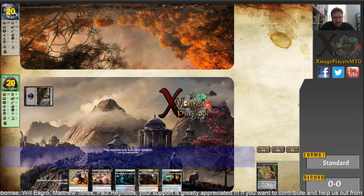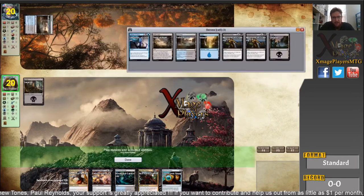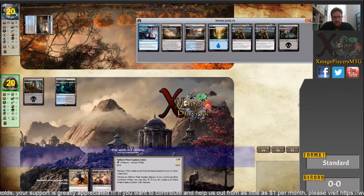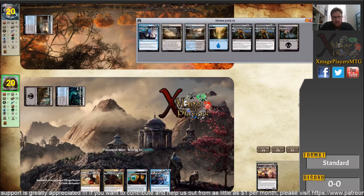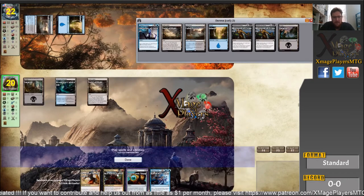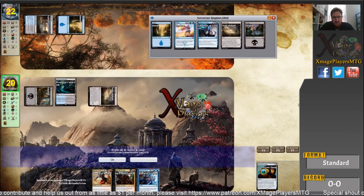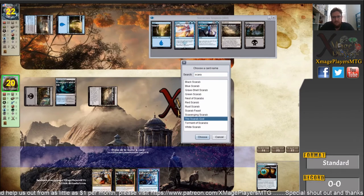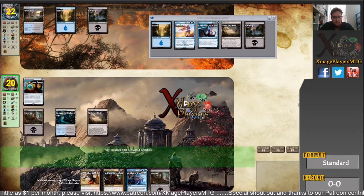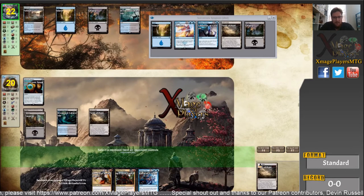I'm on the play this time. I'm going to Duress first because I want to play Fathom Fleet Captain on turn two. I get rid of one of his Moments of Craving. I've got to get that Moment of Craving, otherwise my Fathom Fleet guy just dies. But I'm going to run it out there and make him tap out next turn. I'll play my Sorcerer's Spyglass — I don't have red to play the Fathom Fleet Captain yet. I name Scarab God, so he can't get any activations from it. I don't have the red yet, but I'm going to be able to get it next turn with the Field of Ruin — I'll sac the Field of Ruin just to get my red source.